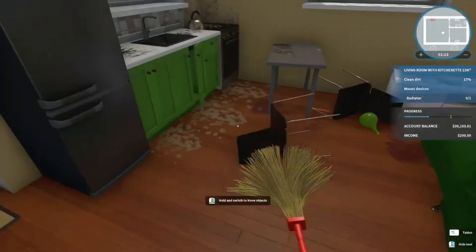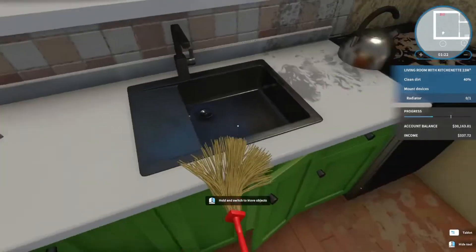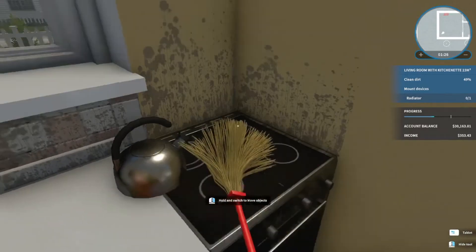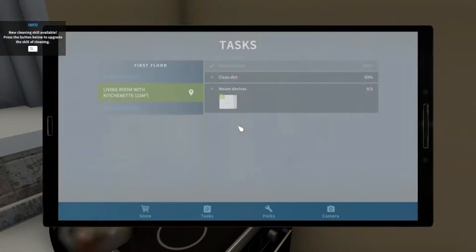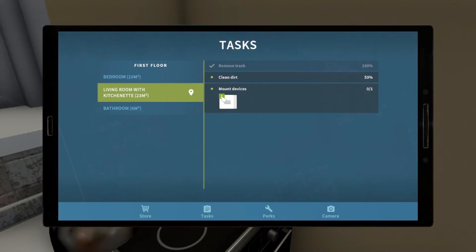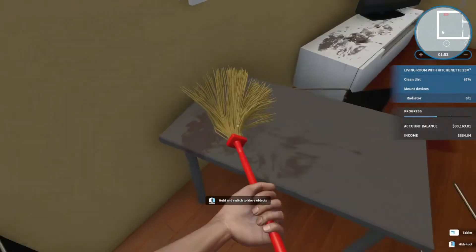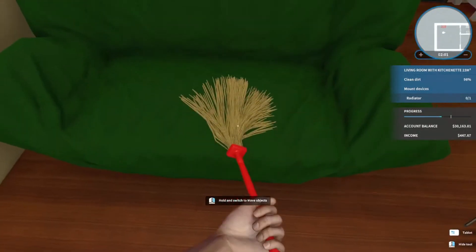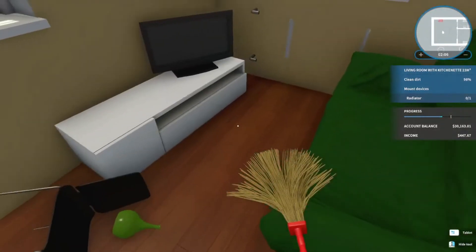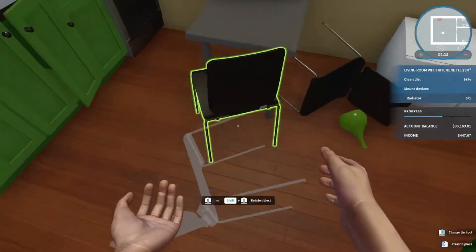Let's see if there's any on the ceiling because there always could be more — you never really know. I don't know about you, but I personally don't clean my kitchen counters and walls with a mop like this. You turn on your tablet and it tells you what your tasks are. We have to clean the dirt — we're at 53% — and then we have to clean it up. Press tab again to put it away. Just cleaning it up. It's somewhat satisfying just to do this. I hate cleaning personally, but it's kind of nice just to make things a little bit more presentable.